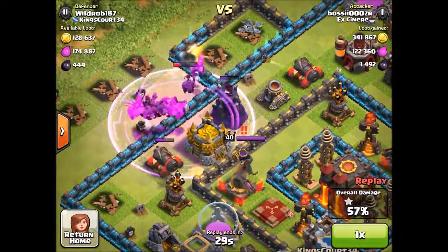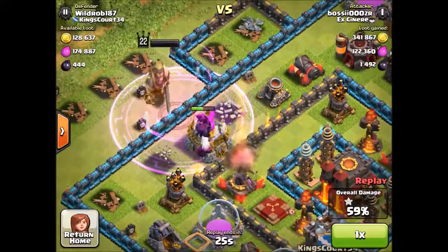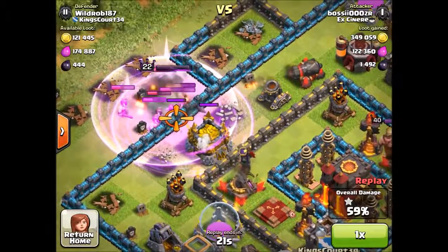On the left side I drop my minions, which attacks the Archer Queen and actually takes her out too. Then I just drop my Barbarian King to get the rest of the gold.